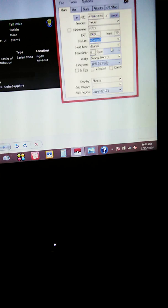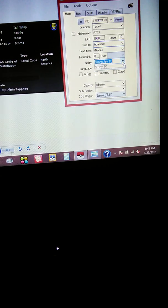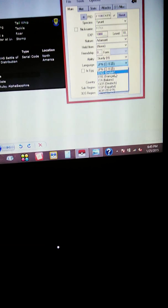It's Level 10. Any nature — let's just make it Adamant. No held item. Make it have its Hidden Ability. That's pretty much it — English language.